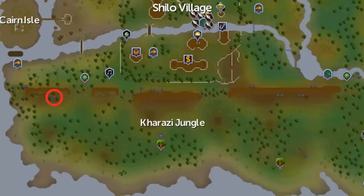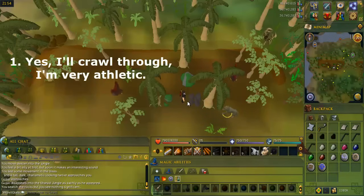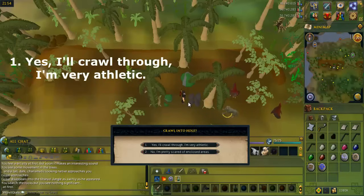Go to the area in the jungle circled on the map. You should find three rocks that are really close together. Search the rock and say yes I'll crawl through, I'm very athletic, to crawl into the hole.